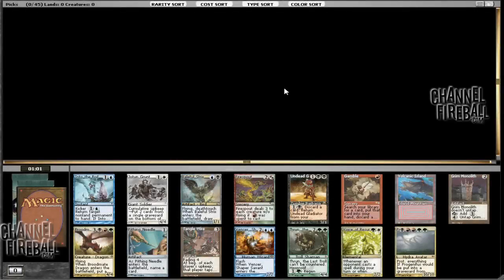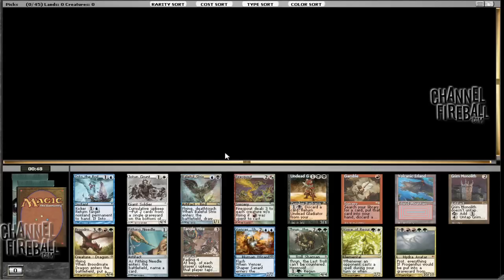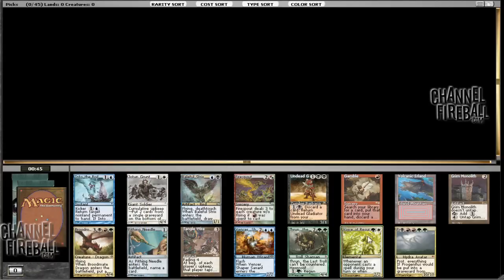Hey everyone, welcome to a Cube Draft. Look at what we have here — we have a Grim Monolith. Very sweet because it's very quick mana acceleration, generally lets you do broken things like play Titans really early, Broodmate Dragons, whatever. Very scary stuff.